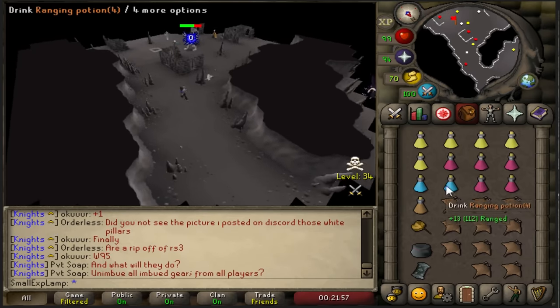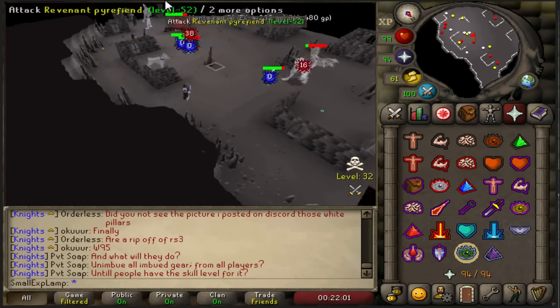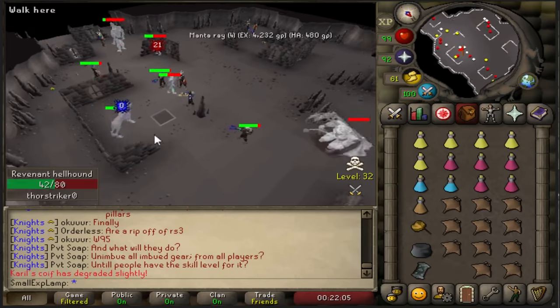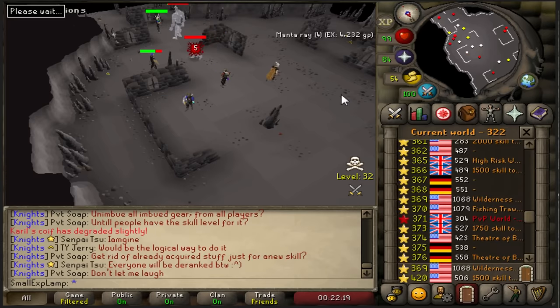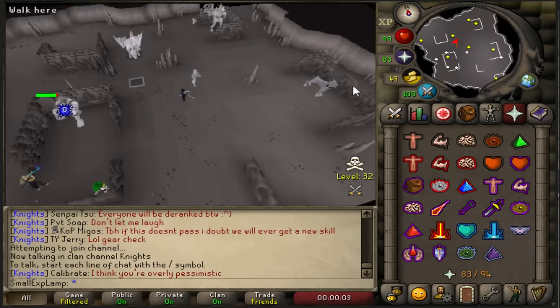I'm heading south now, and obviously you're always going to want to keep an eye out for PKers. As you can see, it's a pretty packed area. You do have a lot of people here, and that's why I recommend having decent levels, because it's just hard to get kills sometimes if you're low level. I usually hop around worlds a little bit until I find a world that just doesn't have a ton of people — maybe four or five walking around, but nothing too much. This looks like a good world.